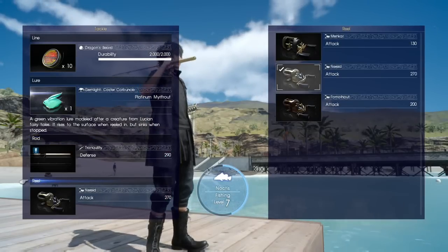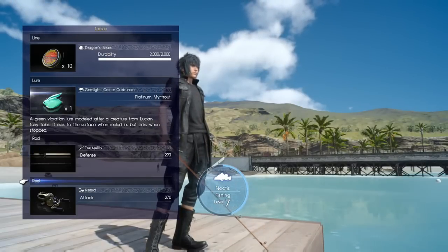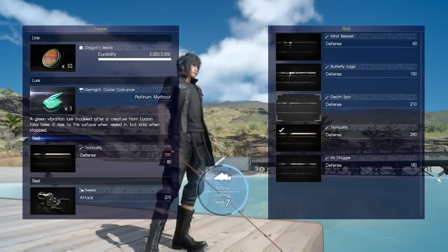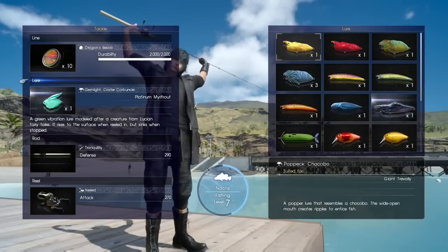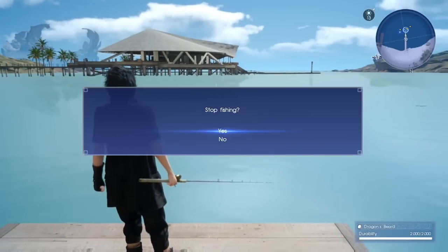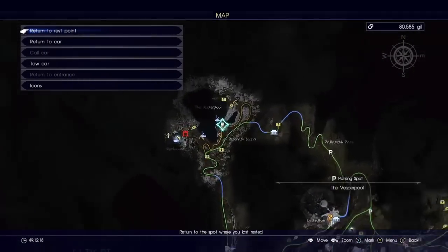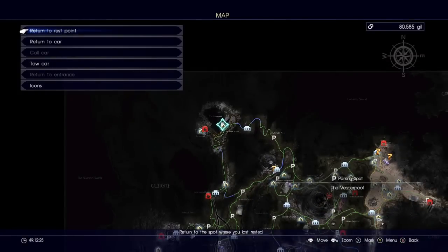That's actually the rod you get for catching this fish, and this is the reel that I'm using. I will show locations on where to get all of these things. The rod, reel, and dragon's beard — you actually get all three of those at the same location. And then the bob, the bobber, you actually get from your car. Fishing level 7, you can see there. When you're sitting in your car, you press select and it gives you the option to shop from your car — you can just buy it right there. On my car it gives me the option to buy the dragon's beard as well, the line that I use. But I will show the map location — I'm going to go all the way up here. And that's it. That's where you can get the rod, the reel, and the line that I'm using to catch this.